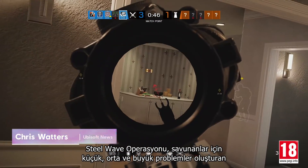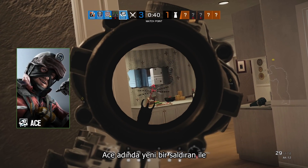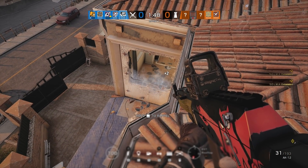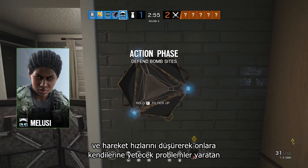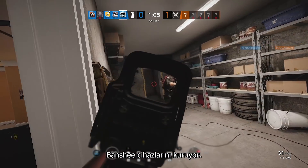Operation Steel Wave is advancing on Rainbow Six Siege, bringing a new attacker named Ace, who throws sequentially exploding hard breach gadgets that create small, medium, and large problems for defenders. The new defender, Malusi, deploys Banshee devices to hum angrily at any attackers in range and slow their movement speed, giving them some problems of their own.